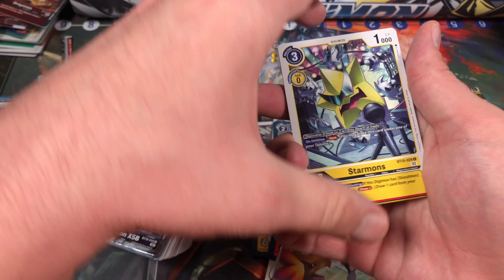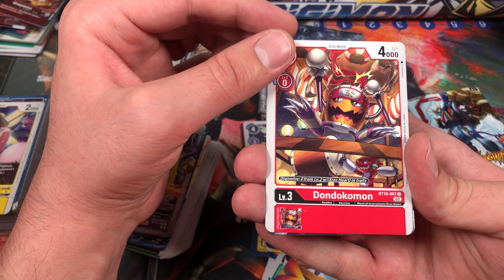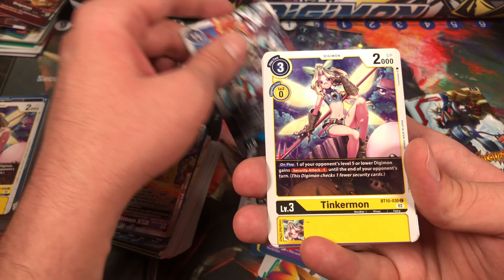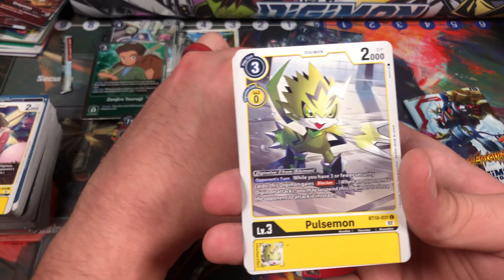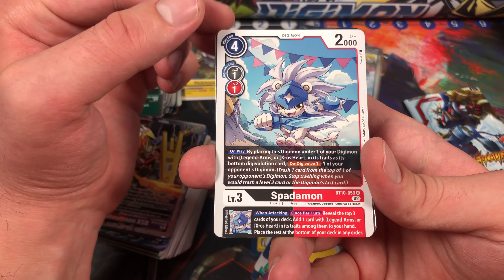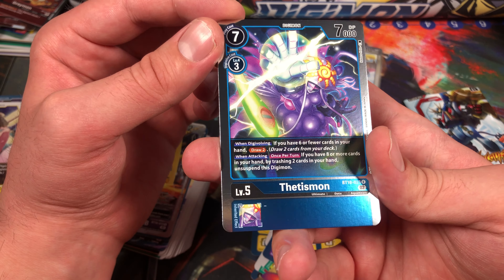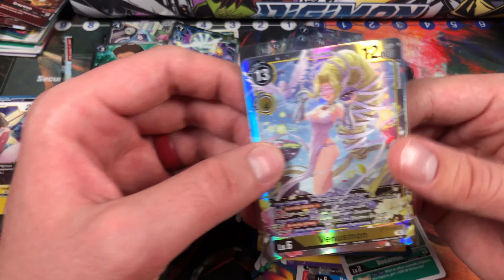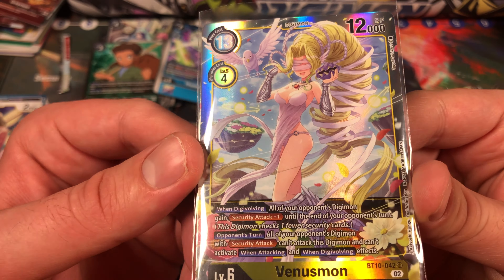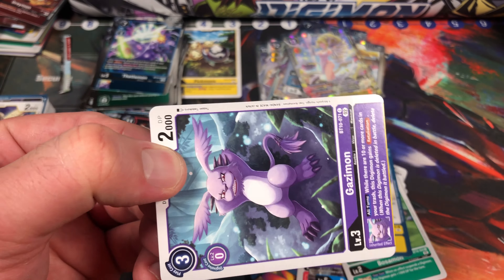Two more to go. Got Starmon, Buzzing Fist, Dondokomon, Tinkermon, Sandiramon, Pulsemon, Bossmon, ooh another Spadamon — nice! Thetismon, and we got ooh — Venusmon! Another waifu of the Digimon card game. I mean, look at her — they knew what they were doing when they were designing her. They knew.